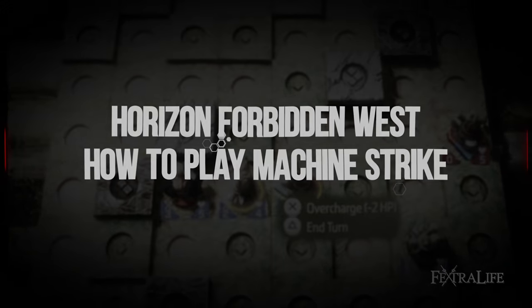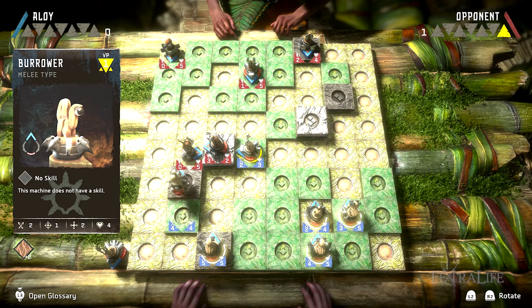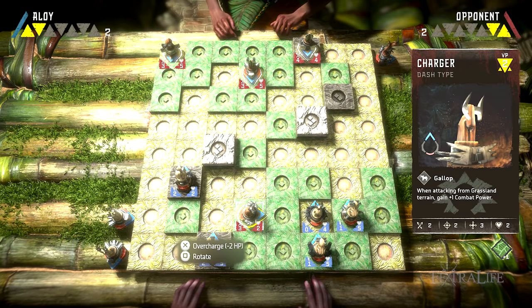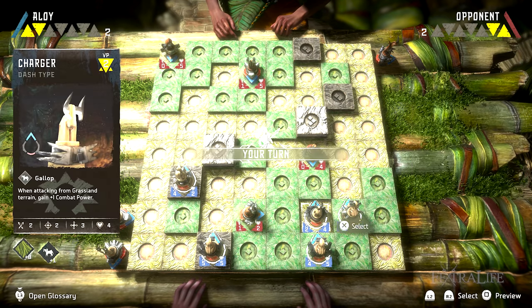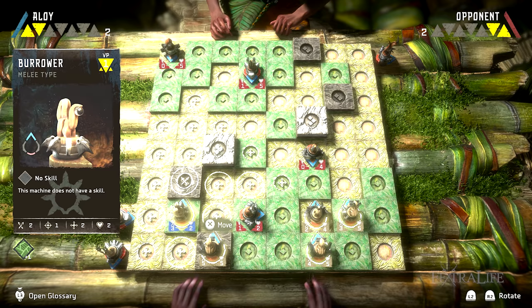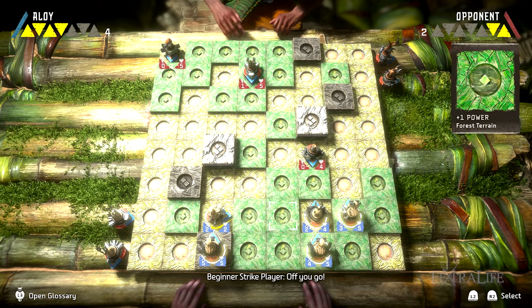First, choosing the right machines is key — make sure you look at the board you'll be playing on and pick machines that gain bonuses from the terrain of that board. Second, positioning your machines is also important. You can only attack from the front, back, and sides, not at angles. Additionally, heights play a factor in ranged unit attacks, boosting their damage, so try to keep them elevated when possible.